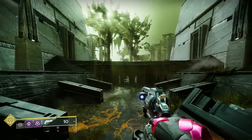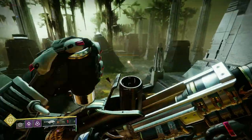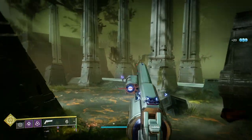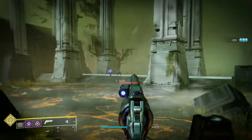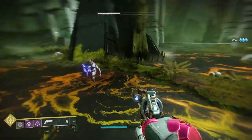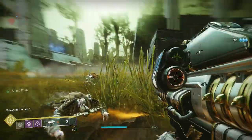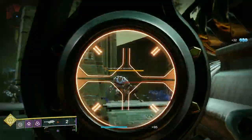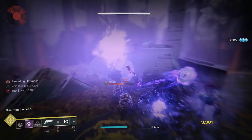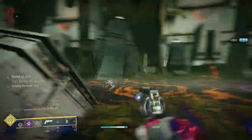I've also got double Bomber on my cloak - so when you see me dodging randomly, it's not the hunter condition of dodging every 30 seconds for no reason. It's because I'm using my dodge to get some grenade energy back. Sometimes with Screebs it's better to just run past them and let them explode. Throw the grenade, get my elemental well - it actually cleared up quite a few ads.